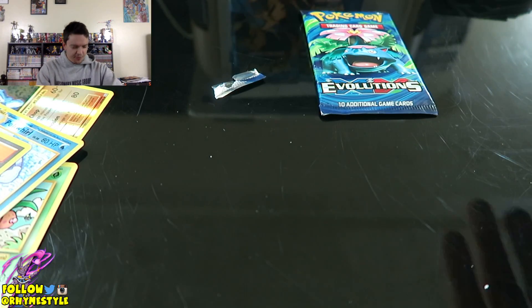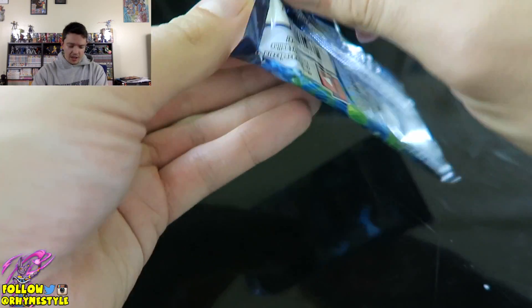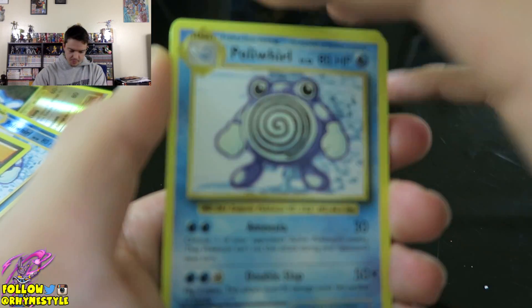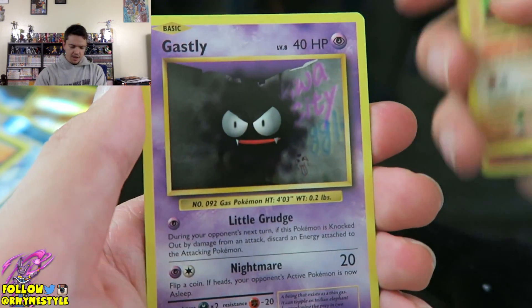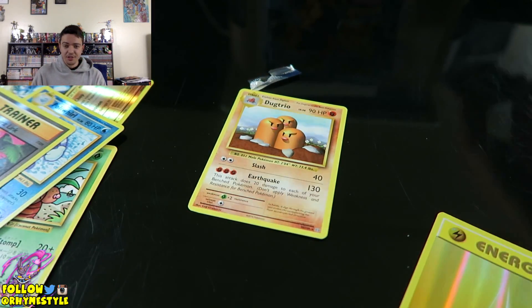My legs are disgustingly asleep right now — this is really uncomfortable. Staryu, Onyx — just an Electrode. Okay, last pack. What is going to be inside this pack? There's only one way of finding out, and that's by opening it. Just sitting here hoping isn't going to give me an answer — I'll think it's a Mewtwo inside but instead it'll just be like Electrode, Starmie, or Dugong. I hate Dugong. 1, 2, 3. Poliwhirl, Pokédex, Potion, Volt Orb, Charmander, Diglett, Ghastly, Caterpillar, Dugtrio.